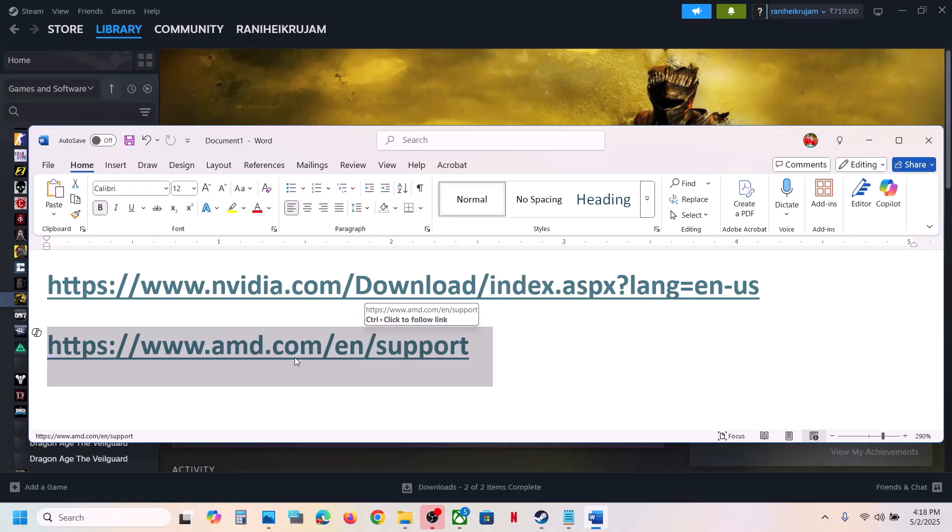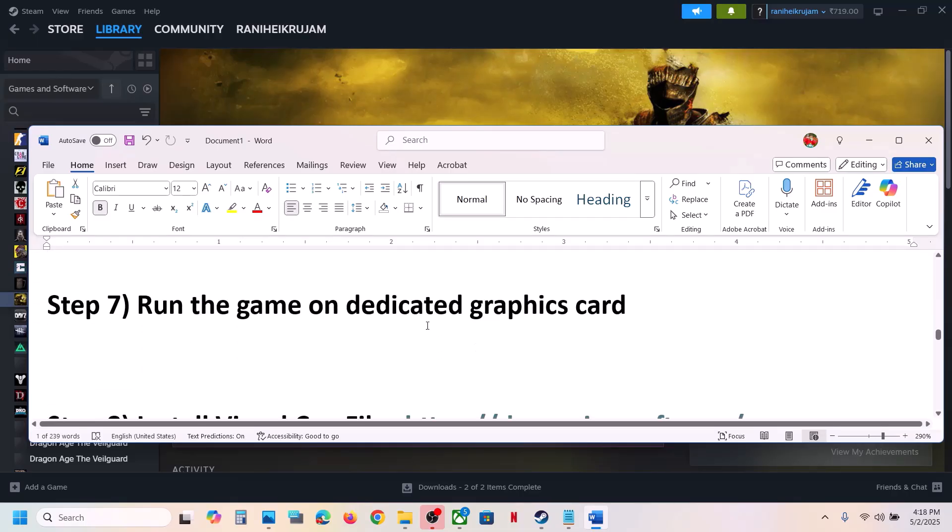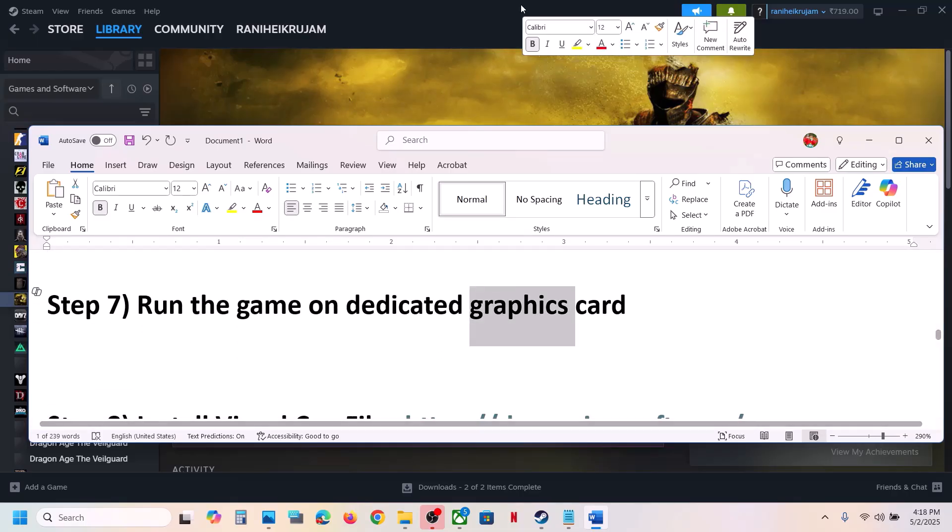For AMD card users, first uninstall the current graphics card driver, restart your computer, then go to the AMD website, select your graphics card, install the latest driver, restart your computer, and then launch the game.